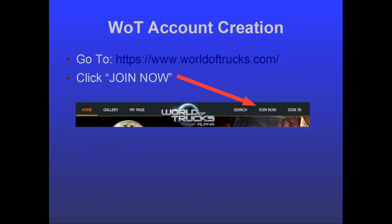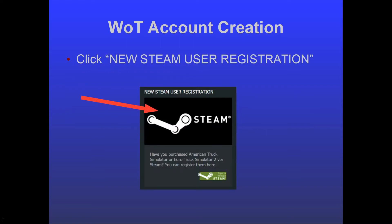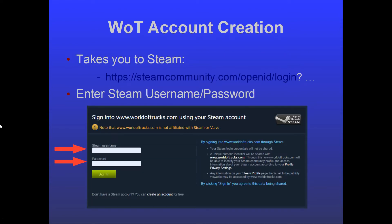Creating an account is very simple. Here's the URL: worldoftrucks.com. You click the 'Join Now' button, or actually the link at the top of the page if you're seeing the English version, or the equivalent in whatever language you're using. On the page that comes up, look for where it says 'New Steam User Registration.' The text itself isn't clickable, but the black Steam logo is — click on that, and then the page will switch to the steamcommunity.com website.